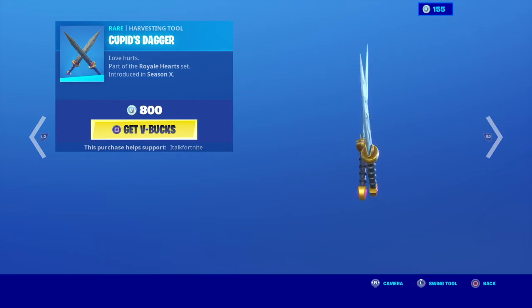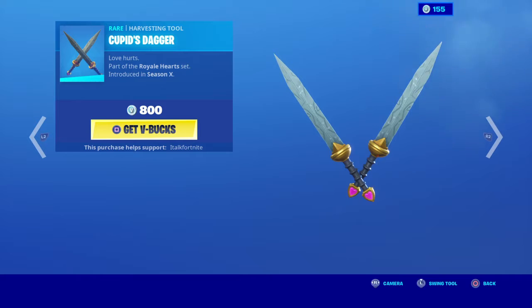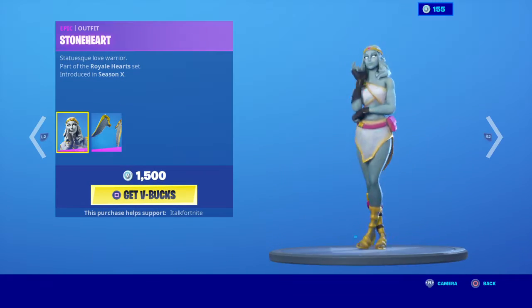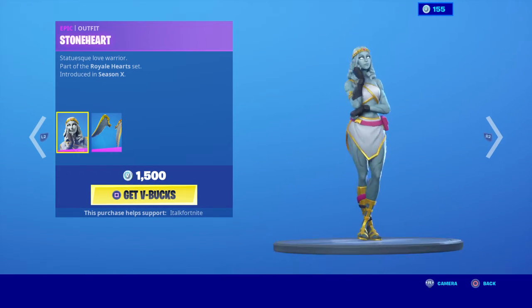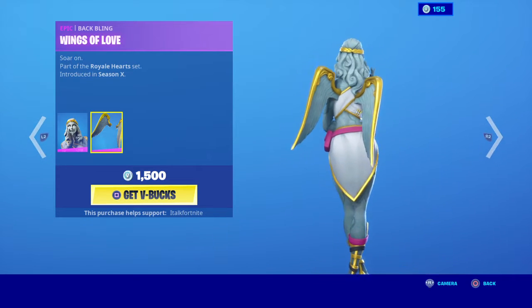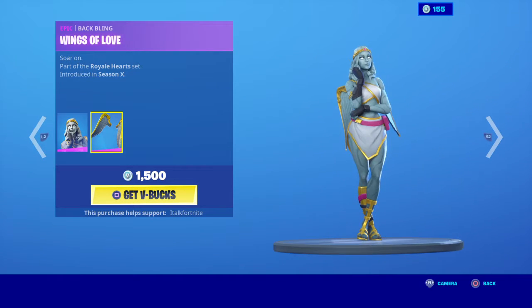Maybe the Cubist daggers — don't know why that happened there. These are nice. Then the Stone Hair skin — I love this skin, I like that she has a pause. I like that. And then the Wings of Love.